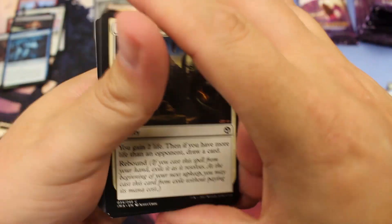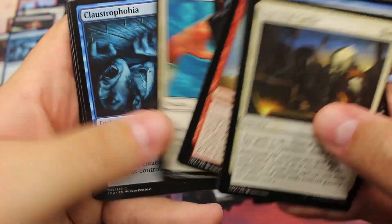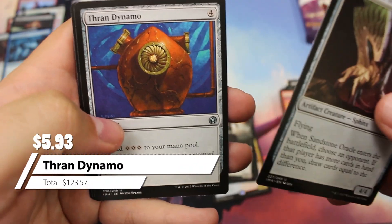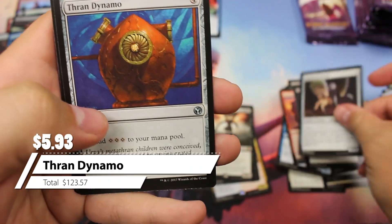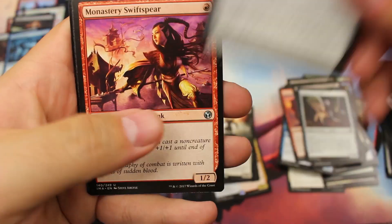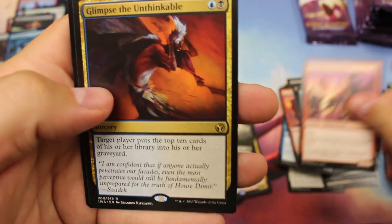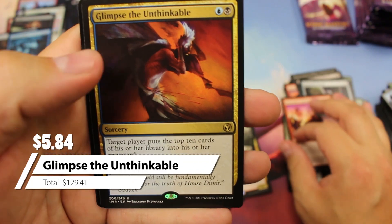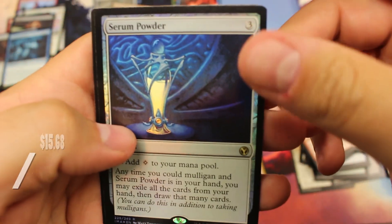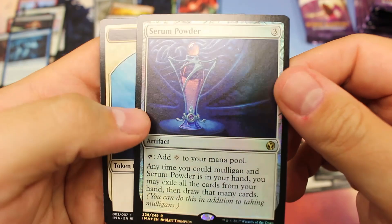Very nice Mythics, including the Mana Drain. Thran Dynamo — that's our second most valuable uncommon, worth about five or six bucks. We'll put that over there. And Glimpse of the Unthinkable — that is a nice six dollar rare. Oh! And a Serum Powder — Serum Powder is a five dollar regular rare, and this is a foil, so probably about ten bucks.